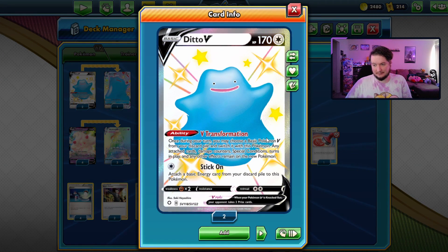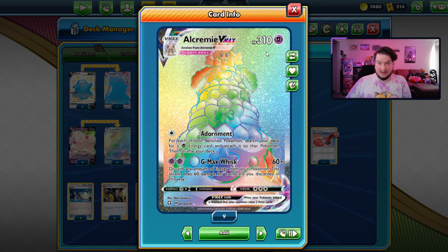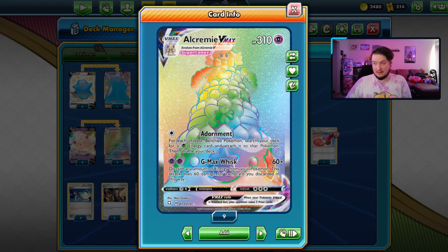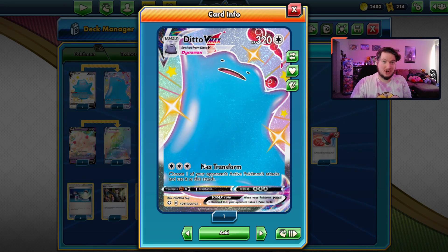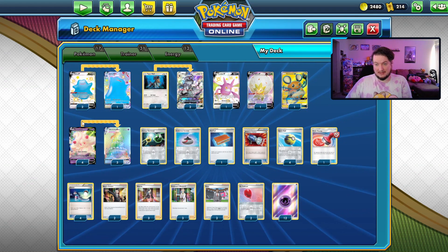But now we've got Ditto V, and Ditto is amazing here. Once during your turn, you can take a basic V and swap this card out — play anything attached to it, how long it's been in play, all the turns — and move it to the discard pile. Now you've got your Alcremie here, and it can evolve into the VMAX. Also, since Alcremie VMAX is weak to metal — Zacian, Zamazenta can be problems — Ditto can go through that. Ditto's weak to fighting, so you can take a chump hit from a Zacian and still survive, and use Max Transform for three energy to copy your opponent's attacks and hit them back.